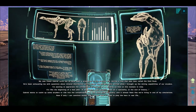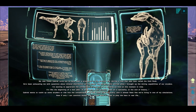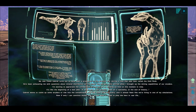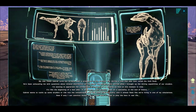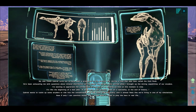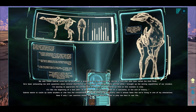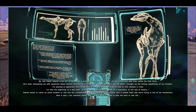My new friend Gabriel turns out to have been a prospector in his previous life, during a time that was later called the gold rush. He's been exhausting me with questions about mineral distribution on the rings, and he got really excited when I brought up the mining capabilities of our striders. I'm starting to appreciate the unlikelihood of the two of us winding up here at this moment in time — it's like the beginning of a bad joke. A miner and a soil scientist meet on a spaceship at the end of history. Gabriel wants to rustle up some striders to ride into the contaminated ring like some kind of cavalry, and it almost feels like we're living in one of my simulations. Now if only I can convince myself that I've got what it takes to play the hero in real life.